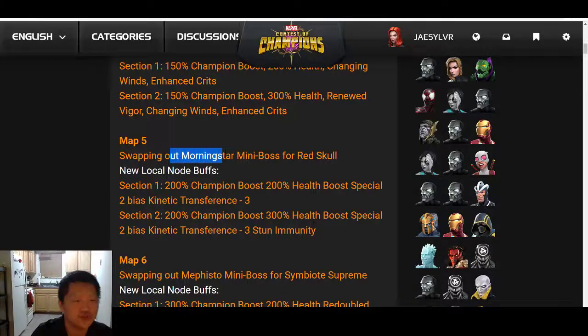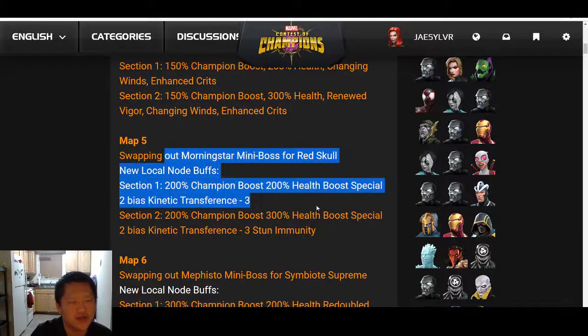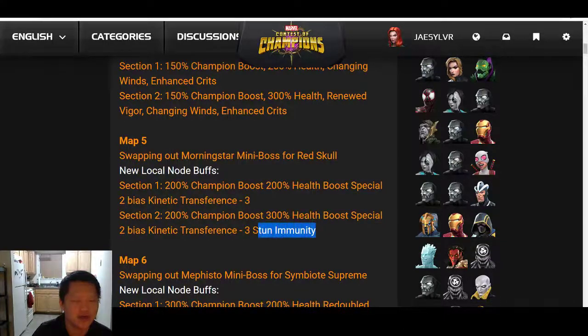I love that they're swapping out Morningstar for Red Skull. I didn't mind Morningstar, I just hated that my Omega Red was virtually useless due to the enhanced bleed. Red Skull is not the absolute worst, though a Stun Immune Red Skull is going to be a little frustrating. But for the amount of people that bring Blade into Alliance Quest, I don't think this is going to be a bad thing — the stun immunity is more of a frustration than anything else.